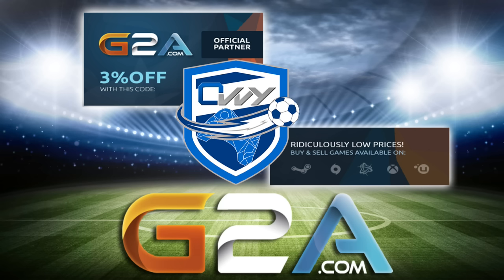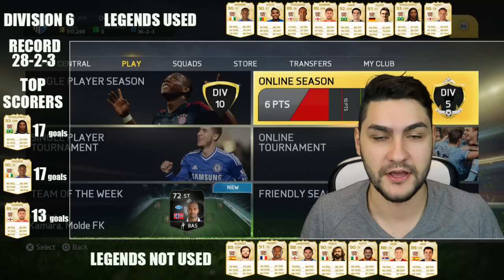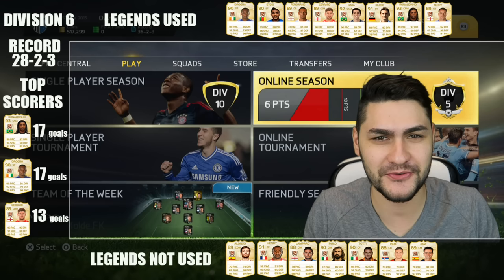If you want to buy the cheapest MSP or PSM codes and even games, make sure to check G2A.com, discount code OVI — link is in the description.